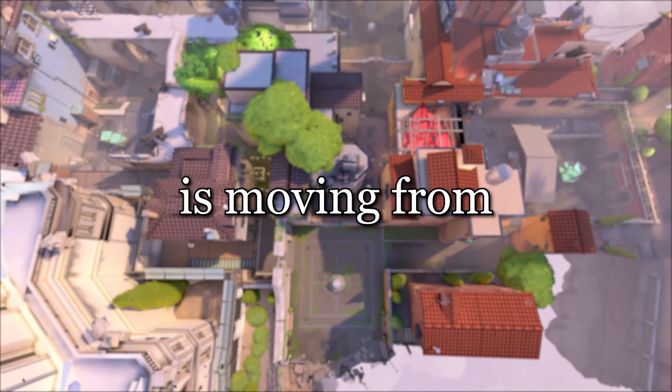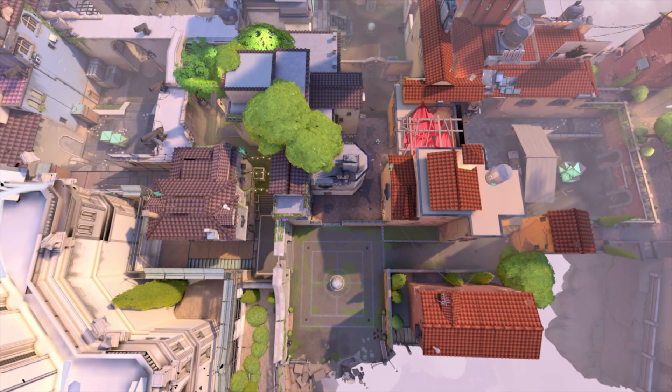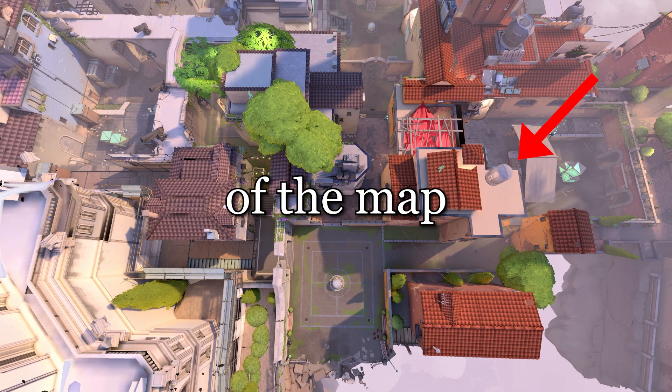Rotation. Rotation is moving from one part of the map to another. If you get a pick on this side of the map, it will draw a rotation out of the player on this side of the map.